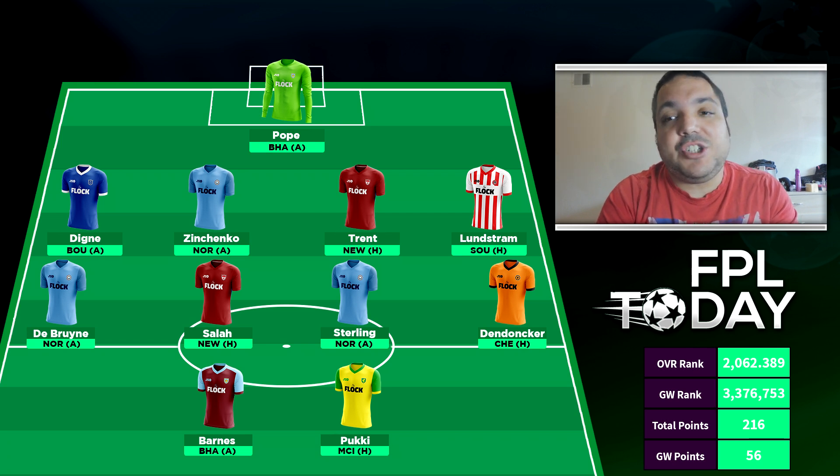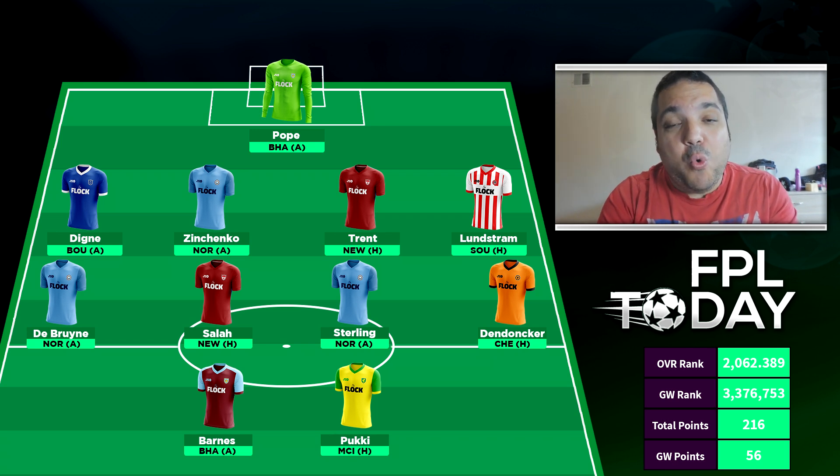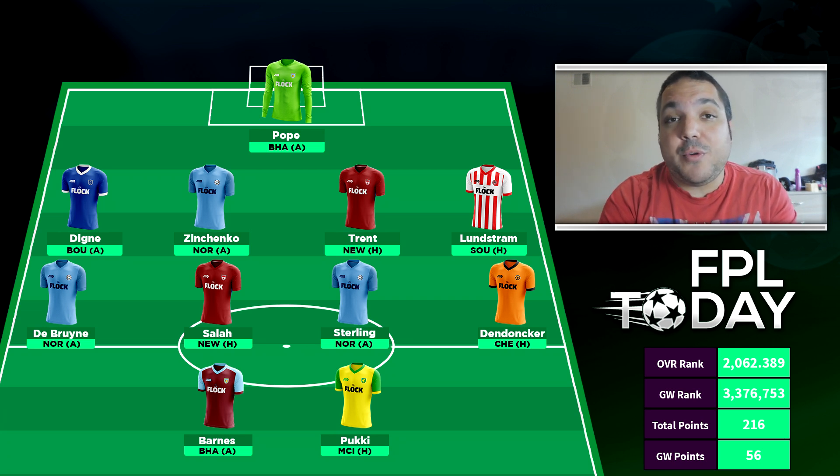We've got Dinez, Inchenko, Trent, and Lundström with fixtures against Bournemouth away, Norwich away, Newcastle at home, and Southampton at home — all good fixtures for my defenders, hence why we've gone with four at the back. Lundström could potentially get an assist or a goal, and all the other defenders are capable of clean sheets and attacking returns.